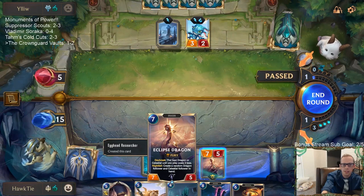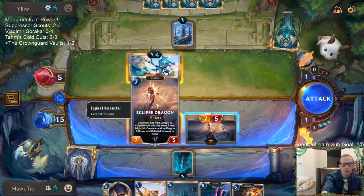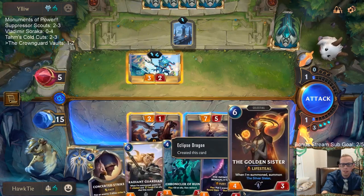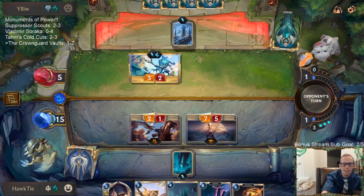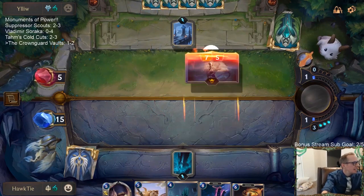Not quite, but still that's pretty sweet. Egghead Researcher — that two mana 1-3 — created this Eclipse Dragon, which created the Infinite Mind Splitter and Golden Sister. That's pretty sweet. GG's, that's game. That was a cool game.